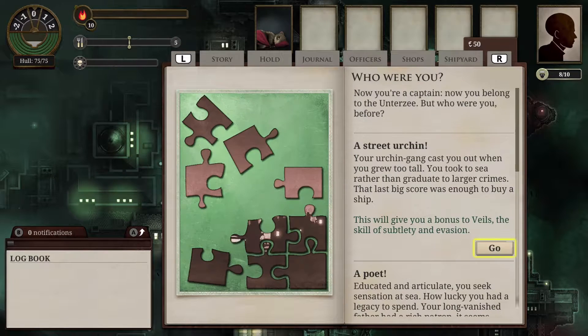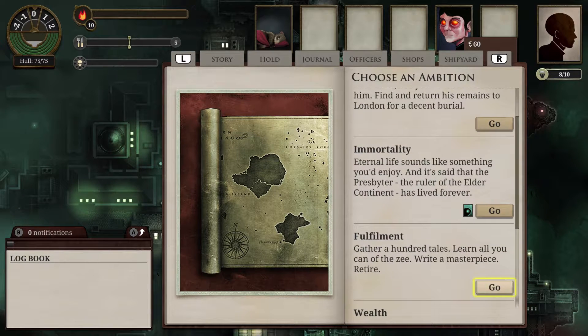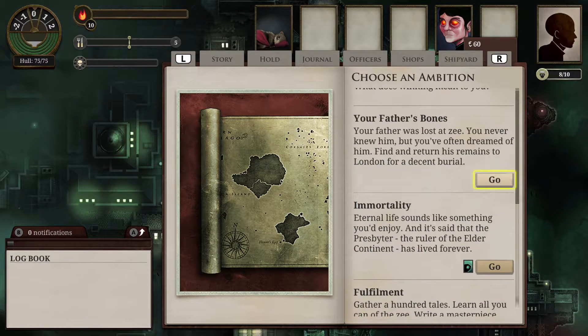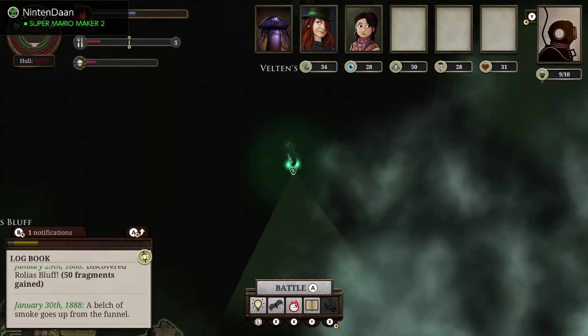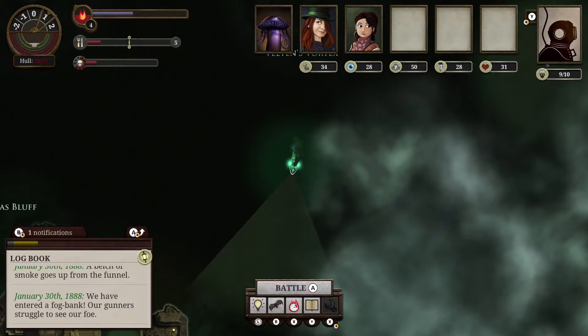Instead of a singular goal to work towards, multiple options are available based on individual captains and their ambitions, offering a handful of routes to take. Once the captain has been chosen, it's time to set off on a free exploration of the map. While docked in port, gameplay is done through a series of text menus.